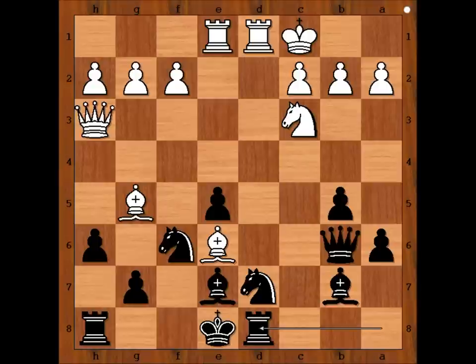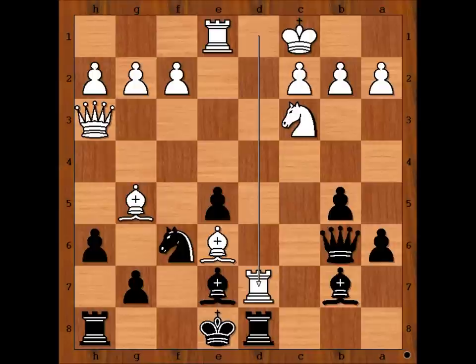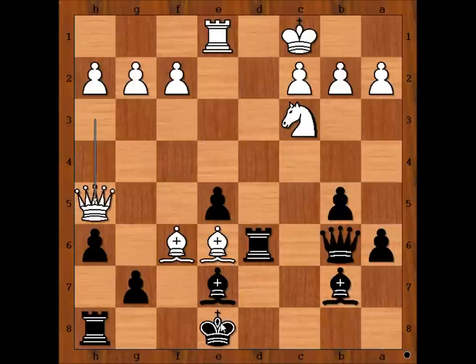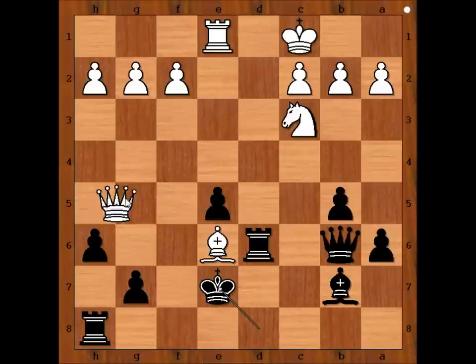White to move — what would you do? Maurice Ashley continued with a very strong move: rook takes knight on d7. Rook takes rook. Bishop takes on f6, and if bishop takes bishop, bishop takes on d7 check. Nakamura played rook to d6. Queen to h5 check. King to d8. Bishop takes bishop check. King takes bishop. Queen takes on e5. King to d8.